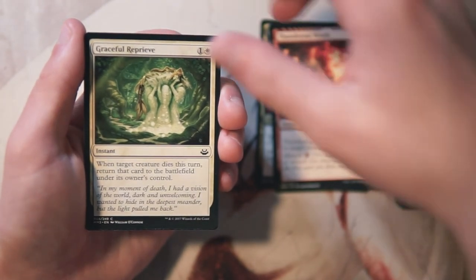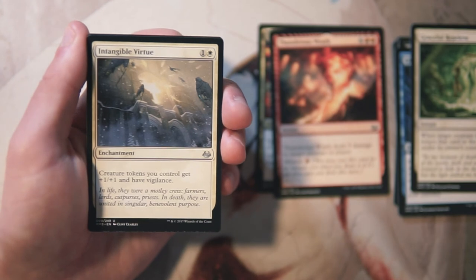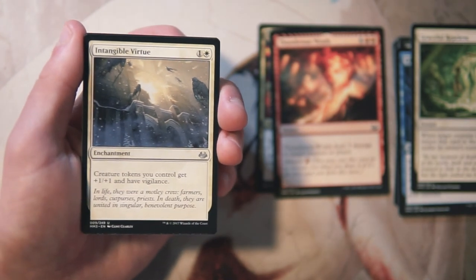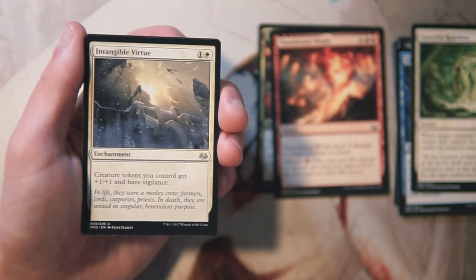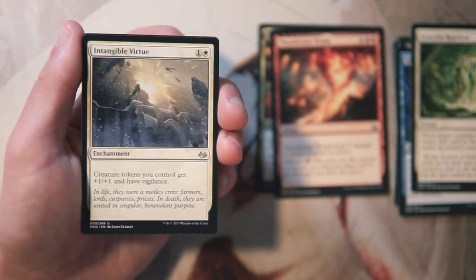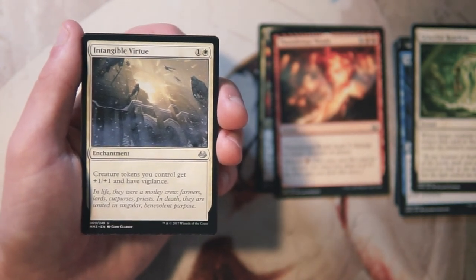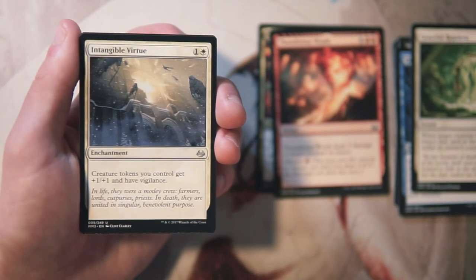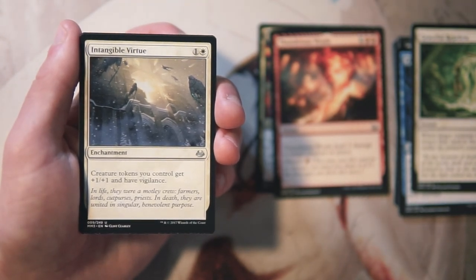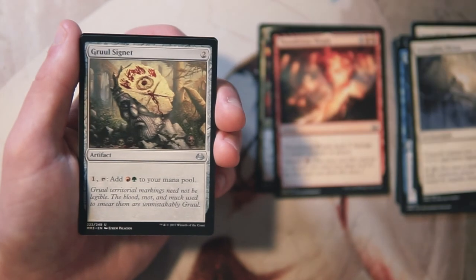Intangible Virtue is an enchantment for one and a white — creature tokens you control get plus one plus one and have vigilance. It's a very narrow card — you need token generators to make it good — but if you have them, this is a huge card for that deck. They're only two mana so you're not losing an important turn, and the long-term value is insane. I wouldn't take this early though because I'd rather get the token generators first — they work without this card, but this card doesn't work without them.